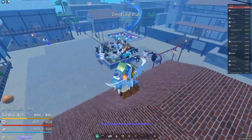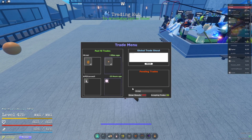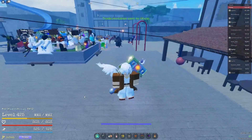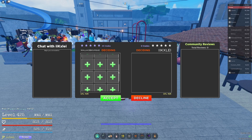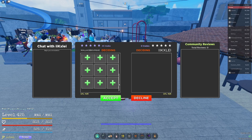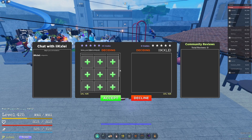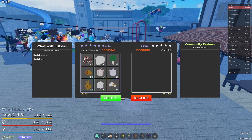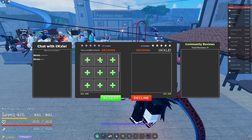The second thing you'll notice is when we get into a trade — let's quickly get into one here — there are two things that are different about the trading hub. The first thing is you'll realize there's no longer just six slots; there are quite a bit more, I think 12 or 18 now.